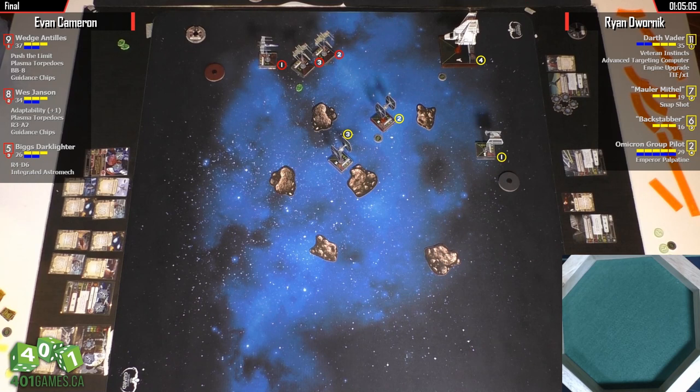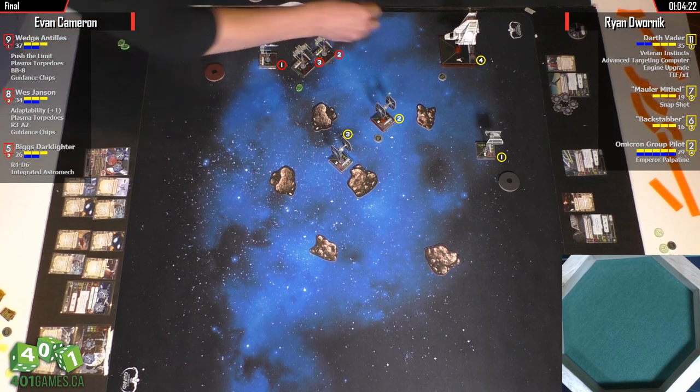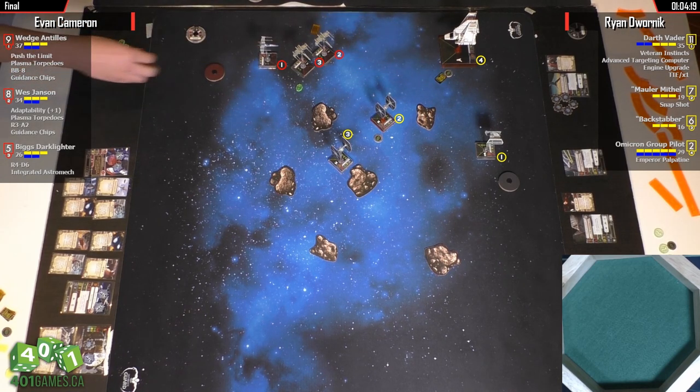Now, the force does not save you. What's Wedge doing? I'm betting Wedge did a one-bank, and if you barrel roll — I might actually barrel roll up and then one-bank behind Biggs and Wes. This does keep Biggs a little further out front than you usually want. Biggs is always nice to have in the back. You want to make sure he's in range, though — although one round out of range isn't a bad idea.